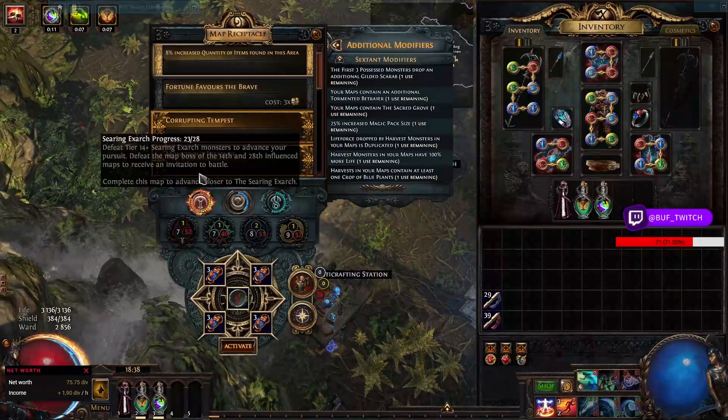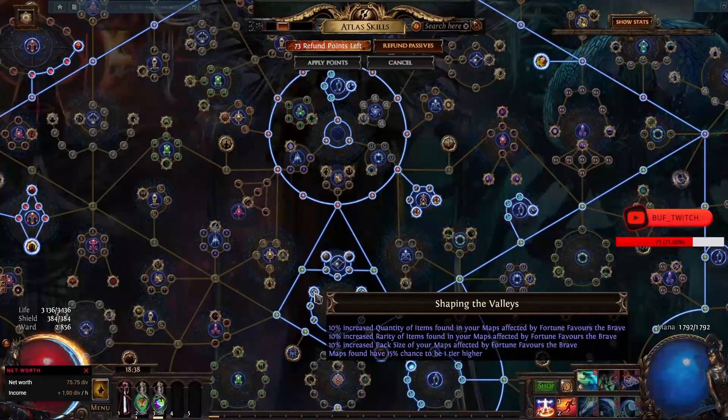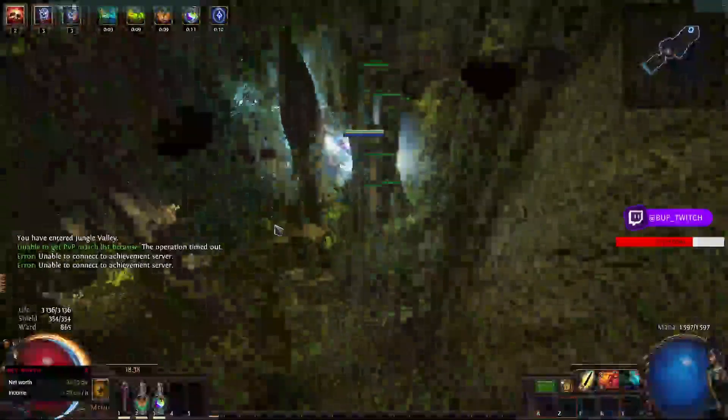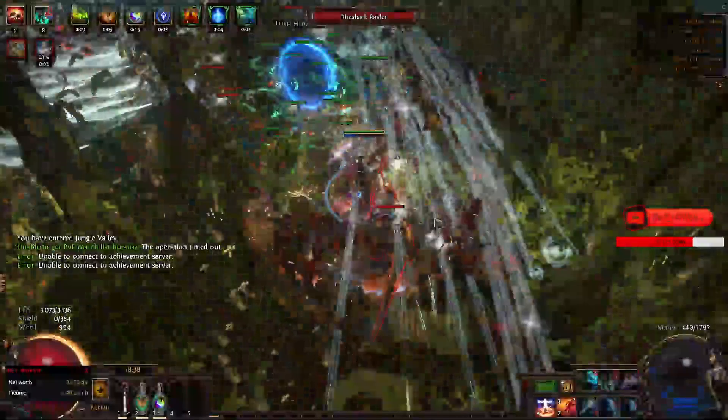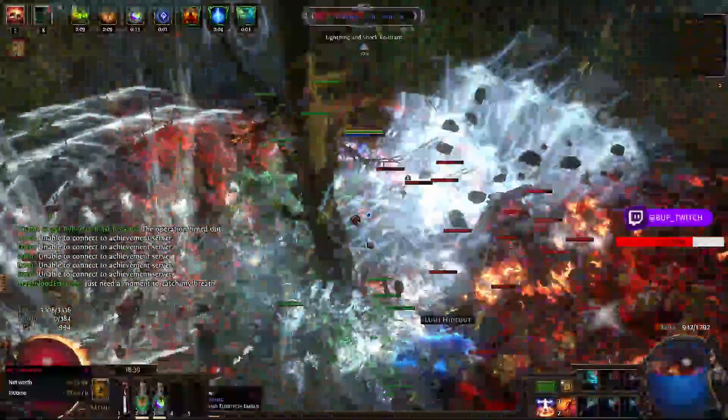We don't really care which ones - just get the cheaper ones. We go for red syringe arch and 14 favors of Wraight for 10% pack size, which will scale the harvest. Jungle Valley is an open layout map - you can also do it on Crimson Temple and maybe get a Mageblood card, but for my build it's way better on Jungle Valley. I can just go straight to the middle of the map and one-shot everything. Crimson Temple has walls everywhere and that's really not good for my sanity.